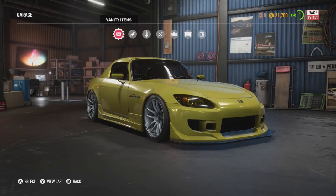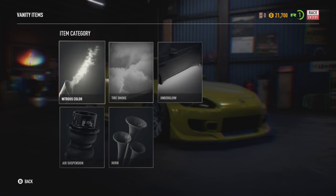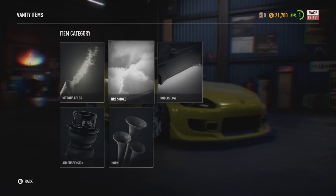Let's go for vanity items — I can't help it, I'm sorry. Vanity items you receive are stored here. Collect shipments to find new vanity items. So I don't have any shipments right now — it's all locked.